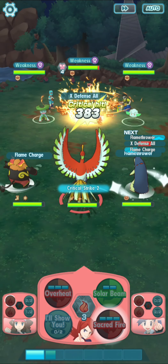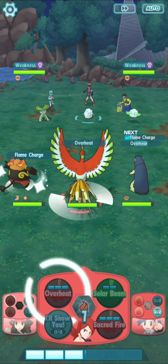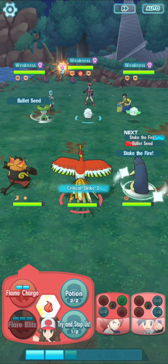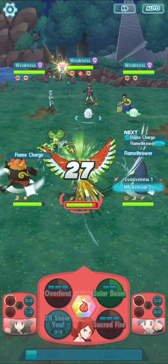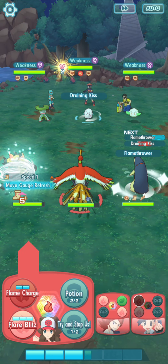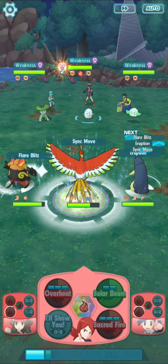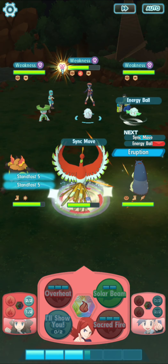Sacred Fire hits for 383 with a crit before the sun. We'll get Overheat in here and get Ethan up to full health because we want to use his Eruption next. Flame Charge is 158, Flamethrower is 168. Flare Blitz comes in around 600. We should notice a difference. In the sun it's about double - around 380 - as it should be. You can get a nice boost in the sun. Sacred Fire coming up - 580, just a little more than double. Ethan's Eruption hits for around 1800.